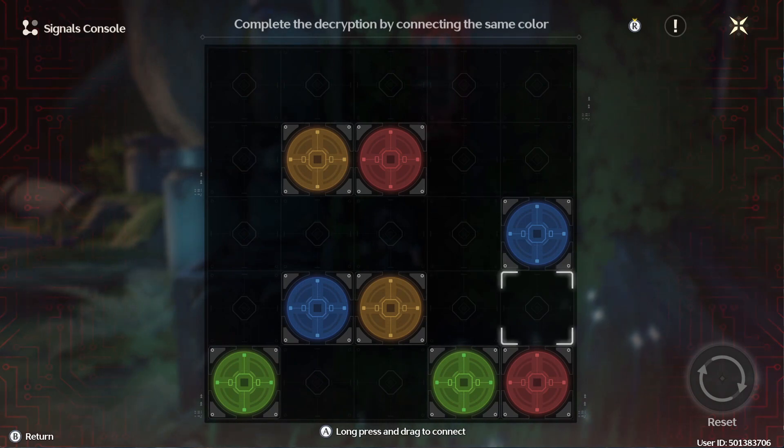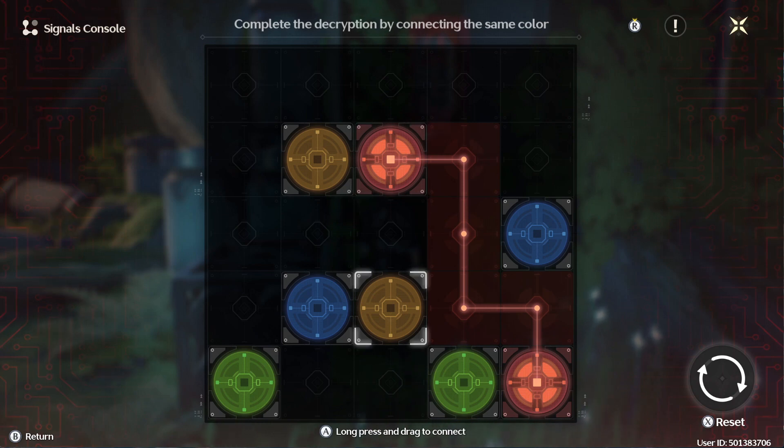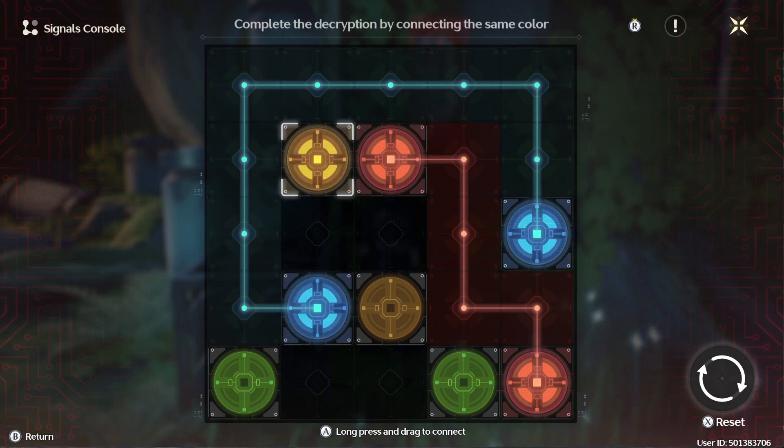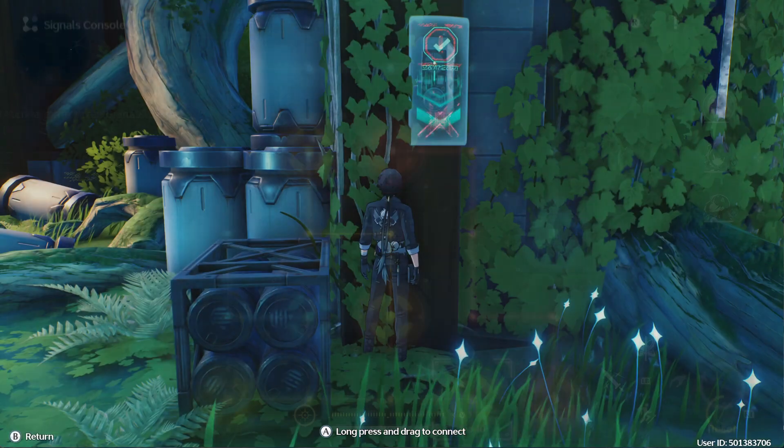Let's just take a look at it. So red can only do this. Blue will have to only be able to do this. And then yellow is okay to do that. And then green can do that. And there you go, there's the first one.